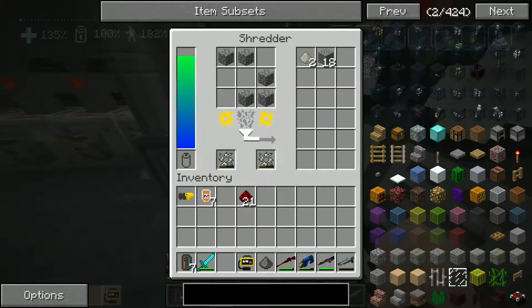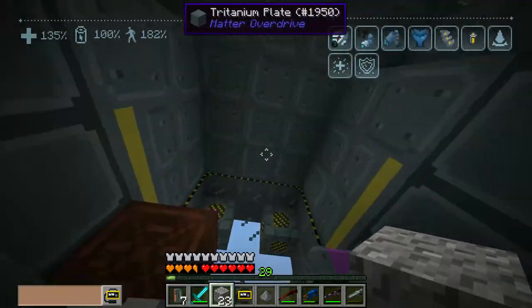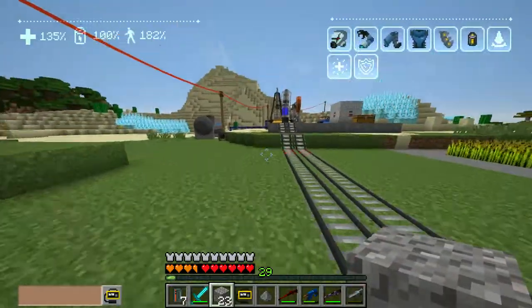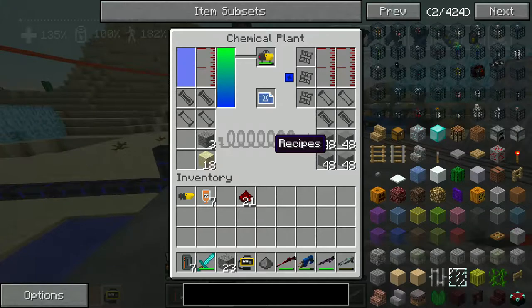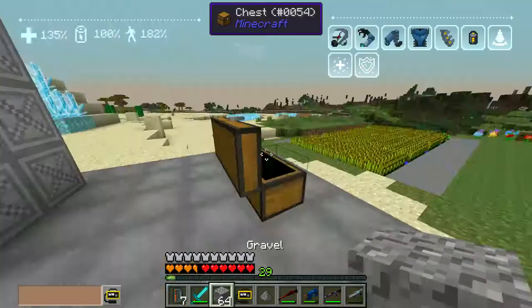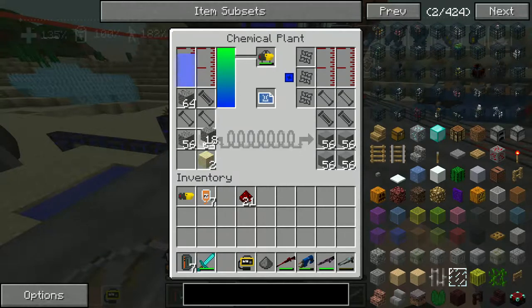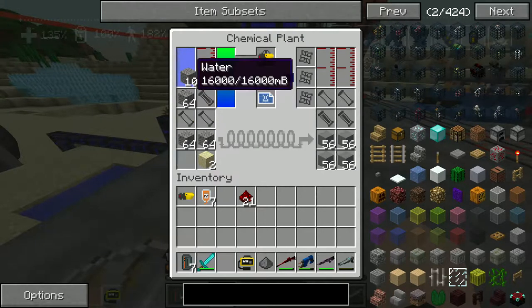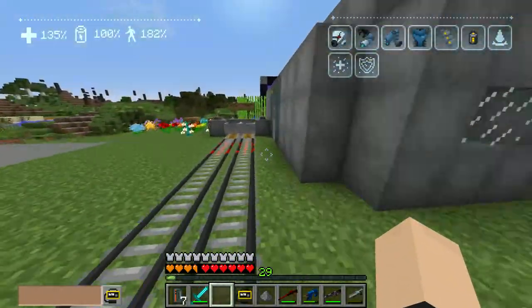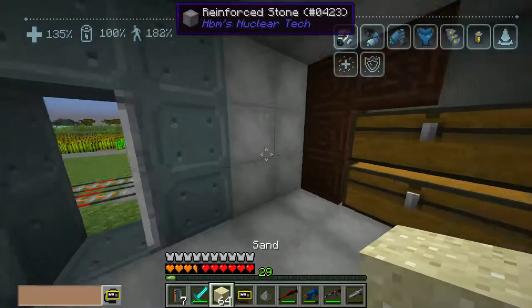We got some more gravel. You really need some concrete down at the underground bunker — we're gonna need some more. So we're gonna run over here and throw in some more concrete. Gravel — oh wow, I forgot about all this over here. I'm gonna throw in some more gravel. Well at least we have plenty of water. Now we're gonna run back here and grab some of that sand. Look at all that sand. Very nice.